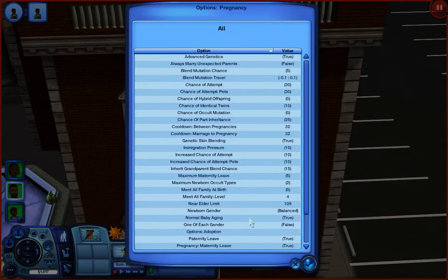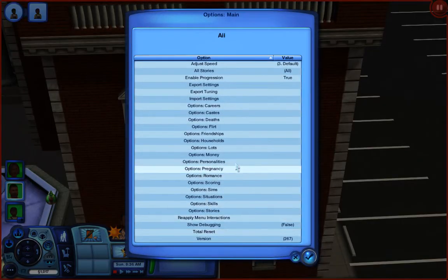Another thing you might want to do is adjust the last names of the newborns, because if you don't go into these settings and fix the names, the newborn will have the mama's last name and the daddy's last name — so they end up with two last names. Let me find that setting real quick.